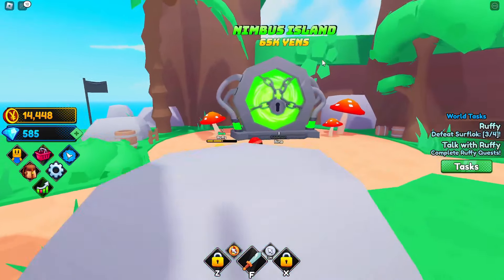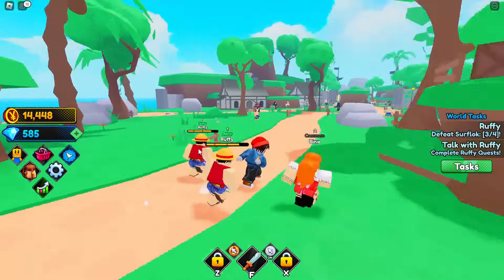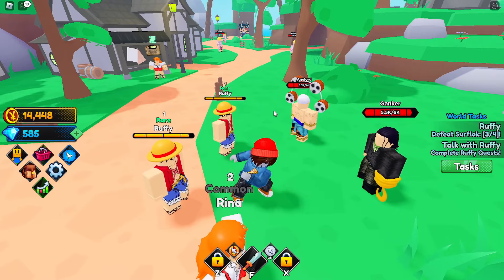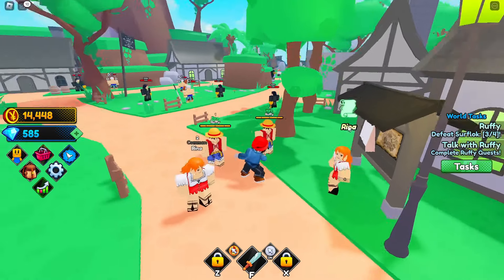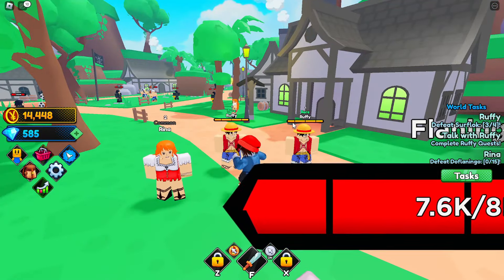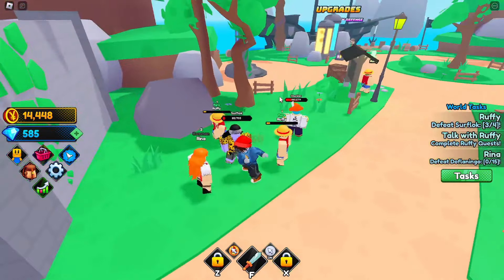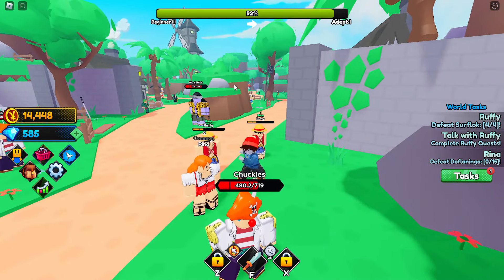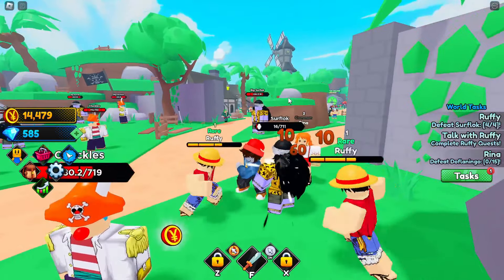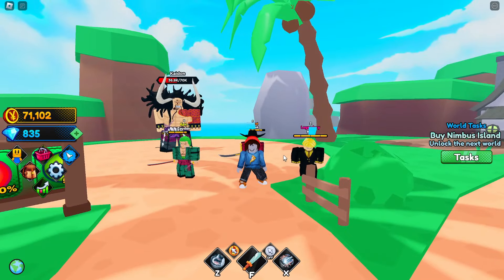There's also a portal to Nimbus Island costing 65k yen, which isn't too much - we got 14k in about five minutes on the easy enemies. Taking out stronger guys like the Gankers or Analord should speed that up. There are also more NPC quests around the map, like this Rena wanting us to defeat stronger enemies. More quests means more enemies, more money - so I'll finish Ruffy's quests, work on Rena's, unlock the next world, and try taking down the Kaido boss.